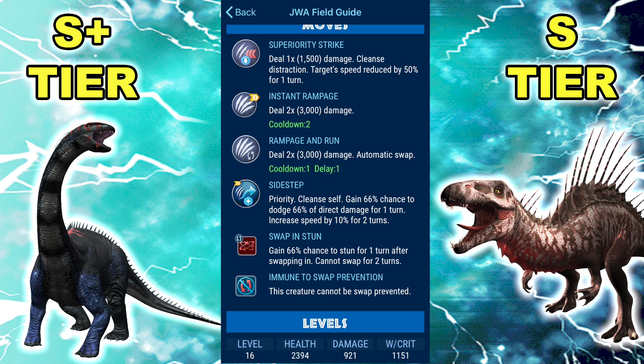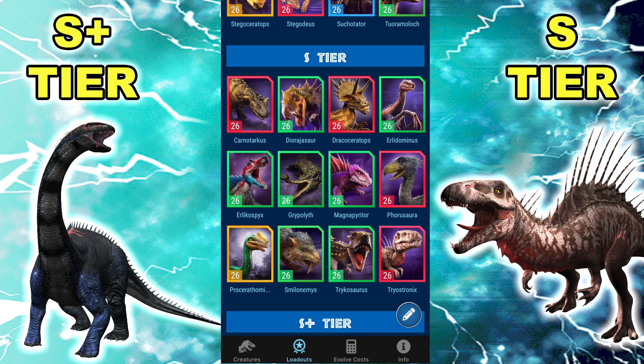Although I do feel like Sidestep is kind of useless to it — it doesn't use it much, it's more of a niche versus Erlikodominous since you can't really one-shot it. If it goes for a Minimal Speed Up and you go for an Instant Rampage, then they could just Minimal Speed Up then Rampage to take you out. So yeah, it's like Evasive Stance on Indo Gen 2 — there could be a niche use for it, but the vast majority of the time you just want to be using your Rampages and Superiority Strike. There we go — Phorusaura, or whatever you call it — amazing dino.